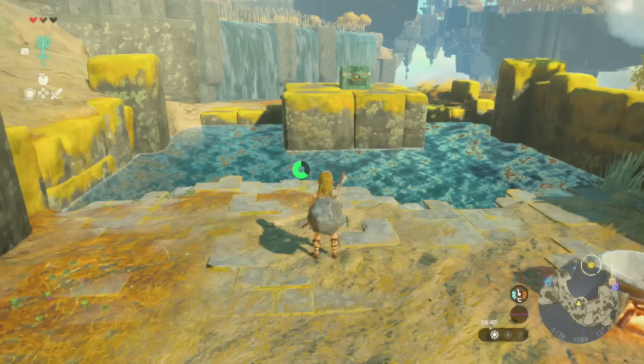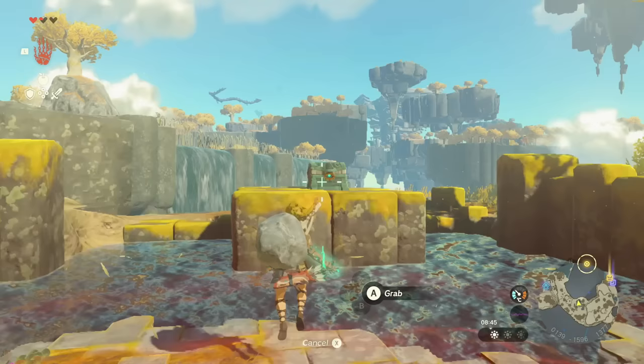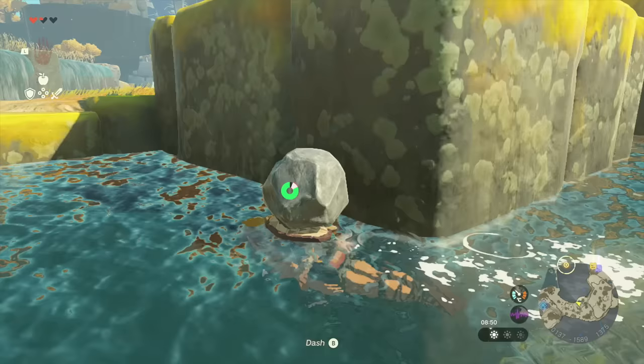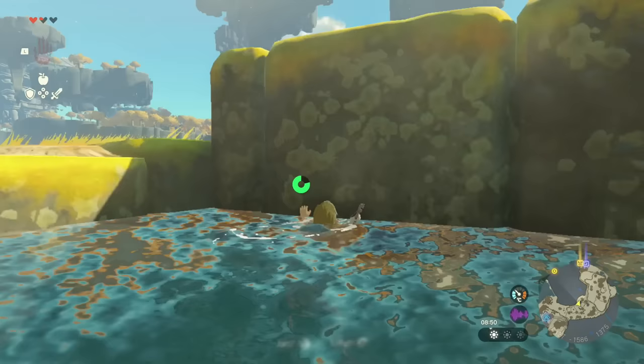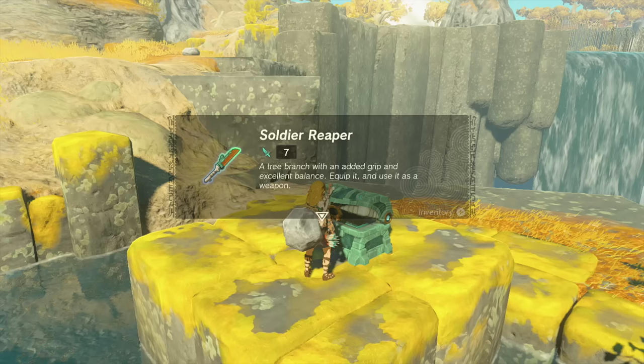We have a chest here. I could go over to it, but could I just grab it from here? Can I not grab chests? I think they did that very intentionally because you could probably skip a whole bunch of puzzles. Wait, can I not climb this? Is this unclimbable? Oh, it is climbable. I keep struggling to climb things for some reason in this game. I can't remember that being a problem in Breath of the Wild - I go to climb it and I just rub up against it and it doesn't do anything.